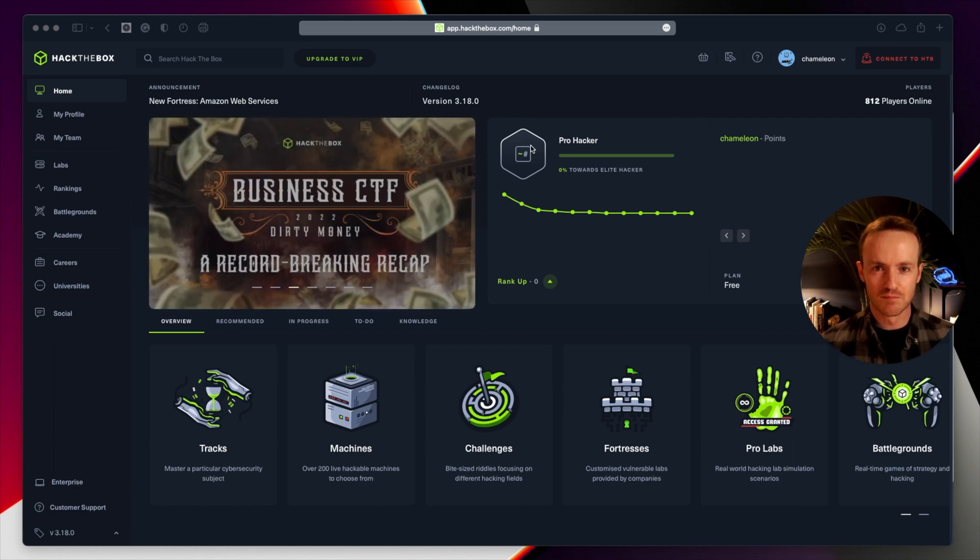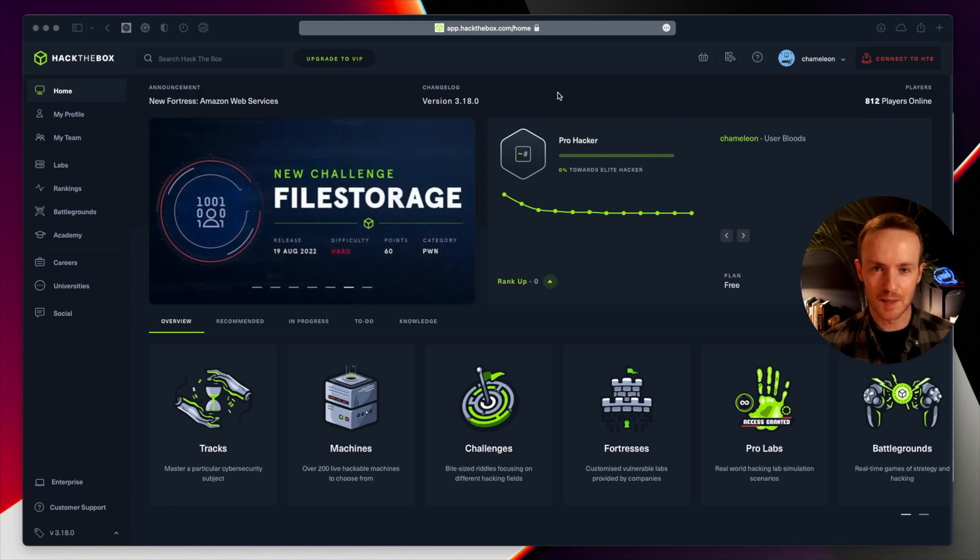Hack the Box is a website that lets you hack, as it would imply. Boxes are machines that you hack into — that's what they call them. To sign up, all you need to do is register as normal. Back in the good old days when I joined up, you actually had to hack your way in. You had to play with their API through JavaScript and do a few little techniques to generate a unique token, which would then let you sign up for an account. They seem to have got rid of that because they're much more about teaching people how to hack. So I'm glad that's gone — anyone can sign up at this point, and if you're interested in hacking, I recommend that you do.